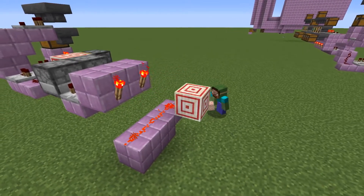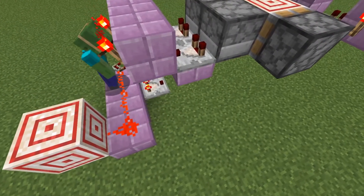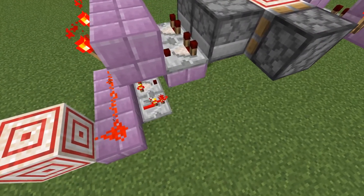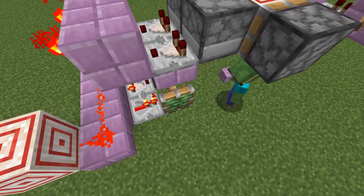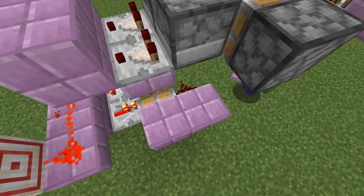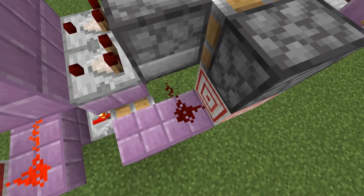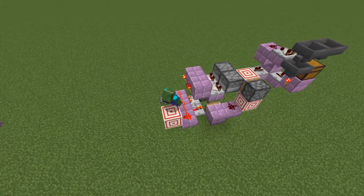From the first two redstone dusts go out with a comparator and a repeater. In front of the comparator place a sticky piston with a block behind the piston, two redstone dust going up and into a target block that is under the other piston — and that's the counter for the thrown-in items finished.